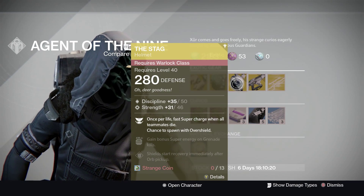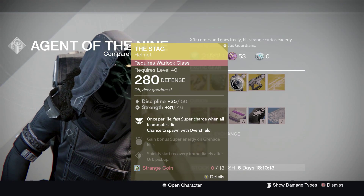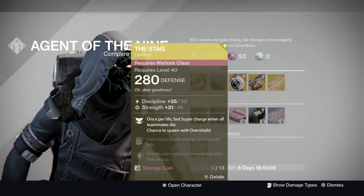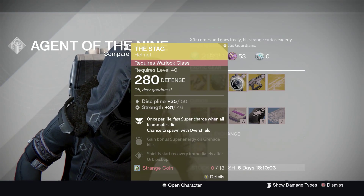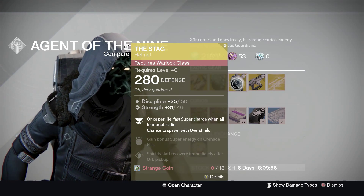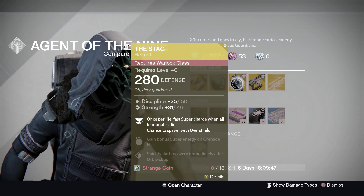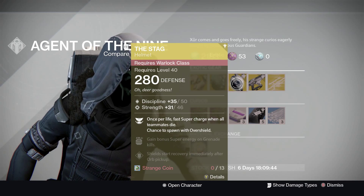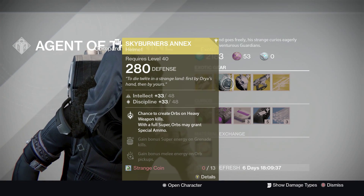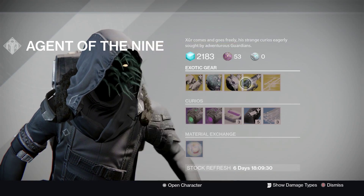The Stag is the Warlock helmet. Once per life, fast super charge when all teammates die. Chance to respawn with overshield. This helmet was actually quite popular in the raid because of those perks, plus gain bonus super energy on grenade kills and shields start recovery immediately after orb pick up. The helmet looks a little dorky but has some really good perks. Definitely worthwhile considering if you're a Warlock and you want to run the raids. I'd say it's more PvE, same with the Hunter helmet — seems to be more PvE this week overall. Ruined Wings are a bit of both, but also probably more PvE.